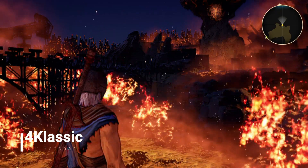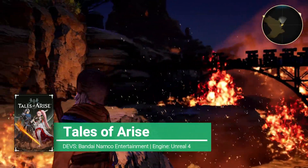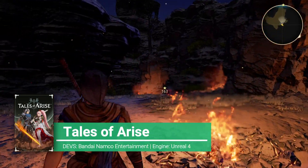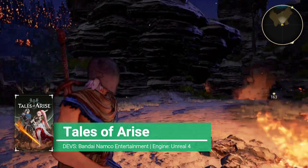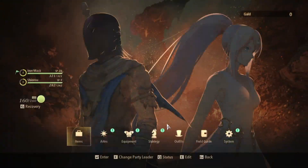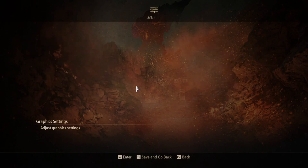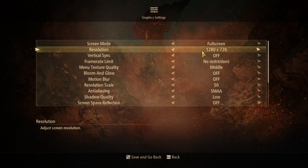Hello everyone, welcome to Benchart time for Classic. For today what I have for you is Tales of Arise, a game developed by Bandai Namco Entertainment, using Unreal Engine 4. My objective today is to see how this game performs on a GT 740M or a GT 920M.